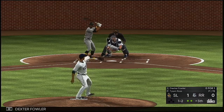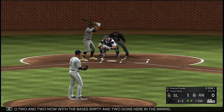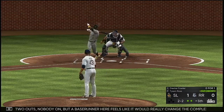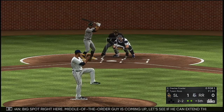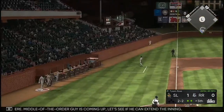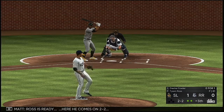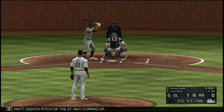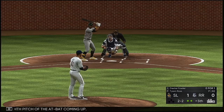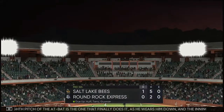Into the box: Dexter Fowler — two and two, bases empty, two gone. A base runner here feels like it would really change the complexion of the inning. Big spot right here, middle of the order coming up — let's see if he can extend the inning. Good job to spoil that one away, stays alive. On the eighth pitch of the at-bat, it finally does it — he wears him down and the inning is over.